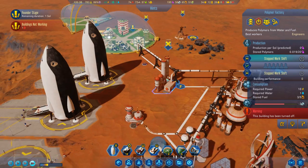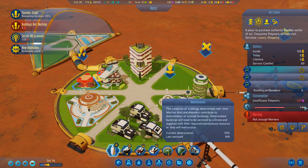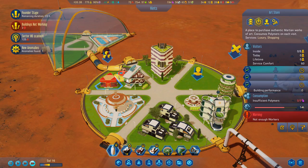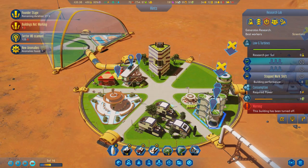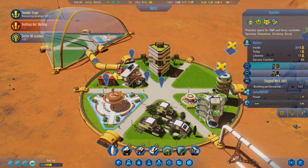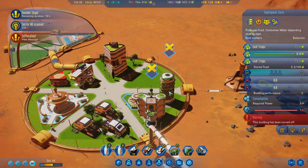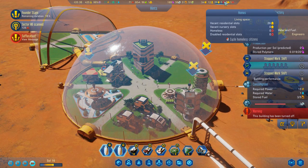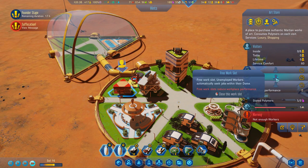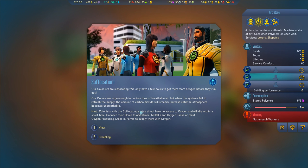Now we should have the materials to turn you on. Heavy work. I'm even gonna turn you off. I want that one off. That is off, that is off - do I have unemployed people now? I do. No active research. Research complete - our colonists are suffocating! We only have a few hours to get them more oxygen before they run out.